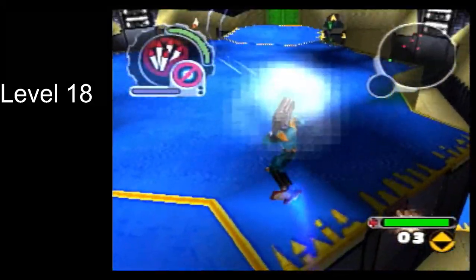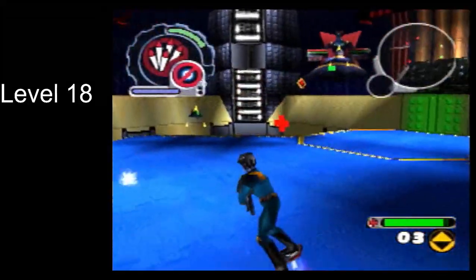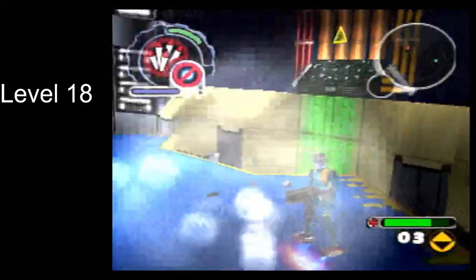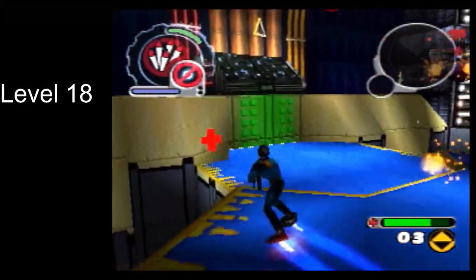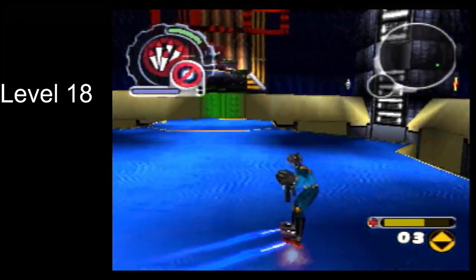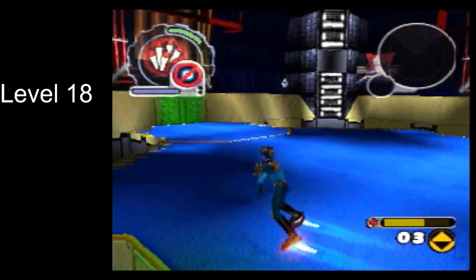Also, megabyte's attack pattern is pretty straightforward. If you're on the inside of the arena he'll shoot pistol shots at you. If you're on the outside he'll respawn the turrets and occasionally shoot rockets at you.